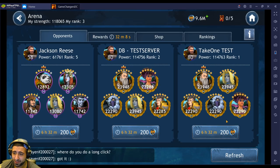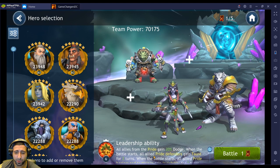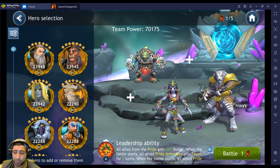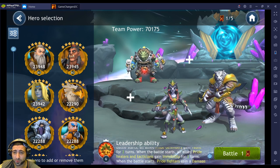We're going to run Bori on a Pride team in arena. We're currently rank three. The best team right now appears to be the one with Solius lead, Cruel, Freezard, Nidel, and Little Batty — for some reason that team is a beast. I don't think my team can beat it, but I'll show you guys how strong it is. We'll run Hera as lead.